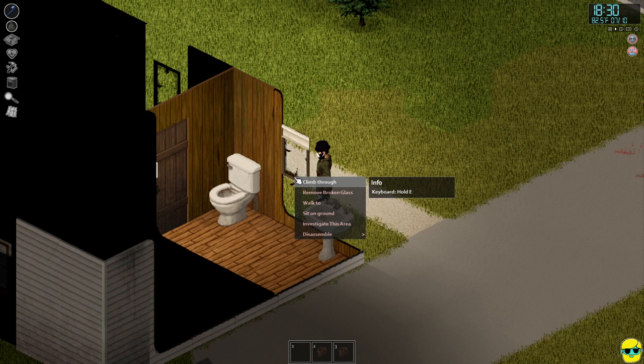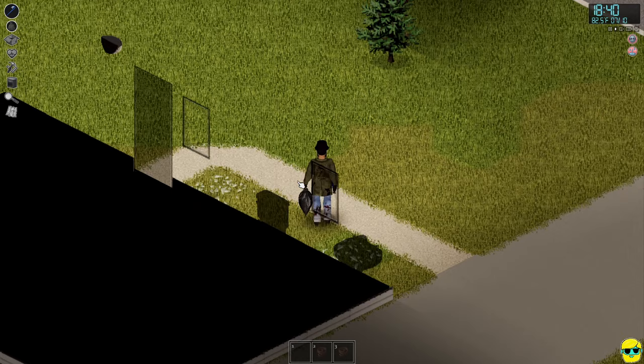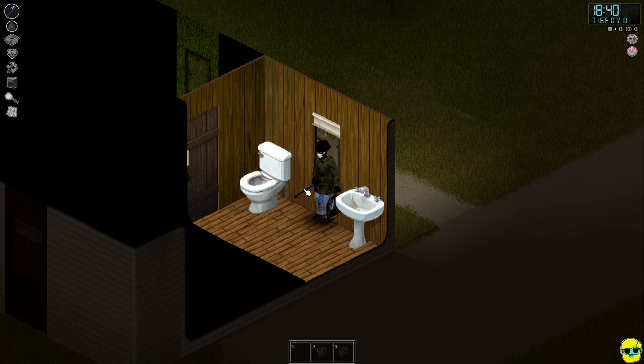You don't want a laceration from a window. What you can do is right-click on it and select 'Remove Broken Glass' from the context menu drop-down. You need a weapon equipped to do this — I have a crowbar so I can slide it around, go through the animation, and now there's no broken glass. When I climb through this window I don't get hurt.